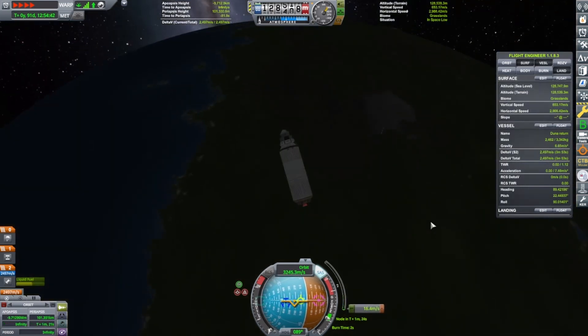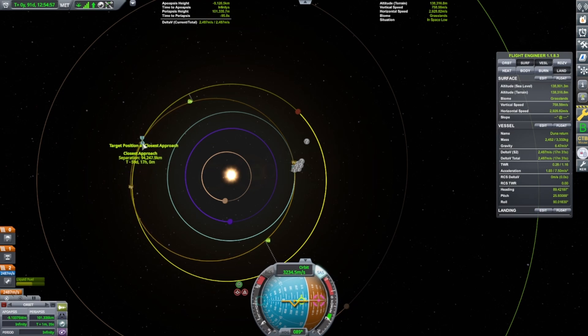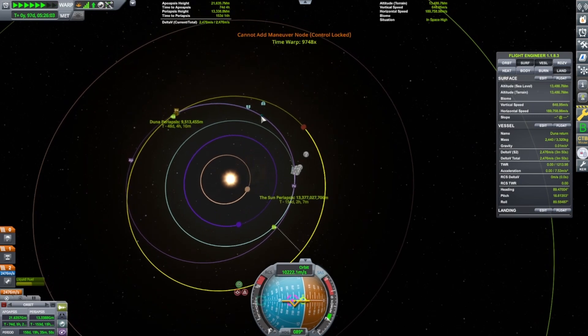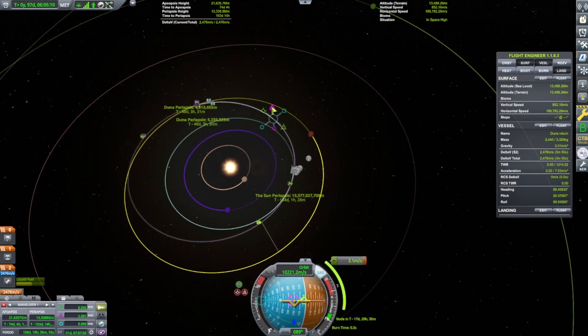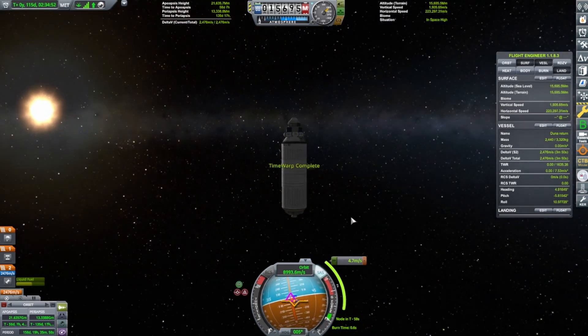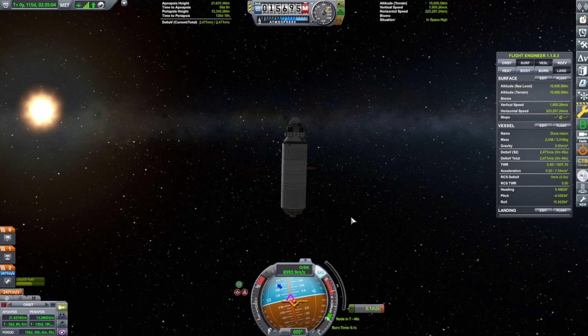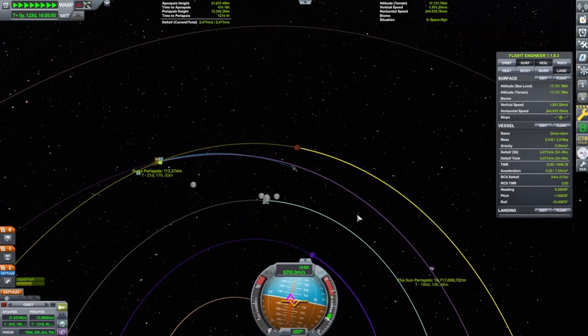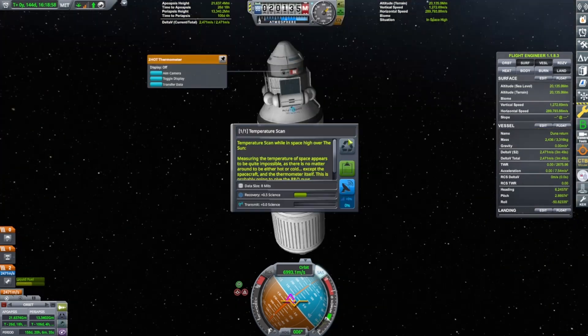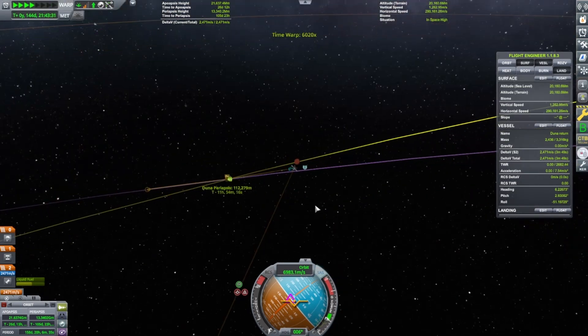The maneuver was pretty easy — we have loads of fuel left so I felt pretty comfortable making some mid-course corrections. I also made a couple of mistakes. I actually did this recording before Christmas and now it's after New Year's, so I've been busy and had to put this on hold. Making a little bit of a mid-course correction and that went well. I think we're at about 114 kilometers above Duna, which is fine — the atmosphere starts at 50 kilometers above the surface.